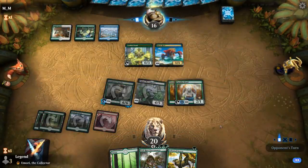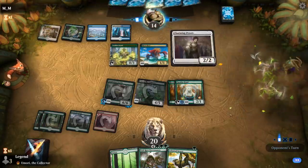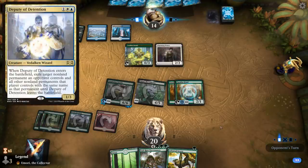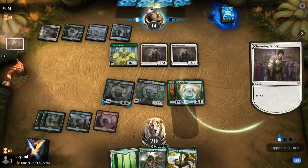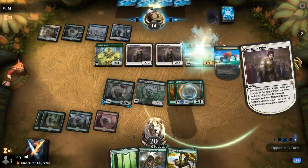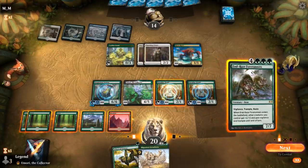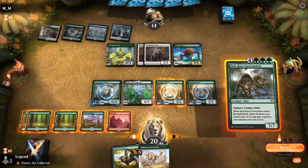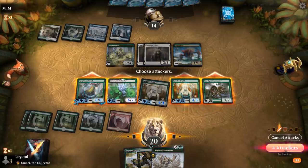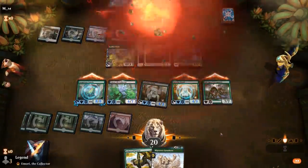We always want to mutate in our first main phase in case we hit a Forerunners so we can attack with it right away. Next turn we can just hard cast it too, which should be pretty decent. This might be a bant Thassa deck with ETB creatures like Knight of Autumn, Deputy of Detention, and maybe Agent of Treachery at the top end. I can just hard cast the Forerunners — we've got 25 trample damage coming in and our opponent only has 8 toughness, so that should put them dead. Alright sweet, on to the next one.